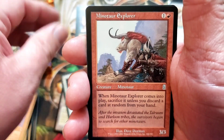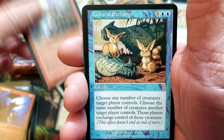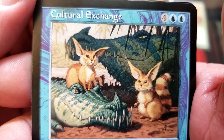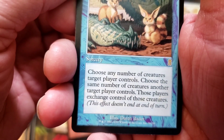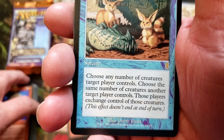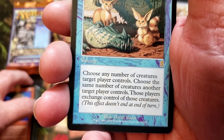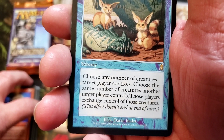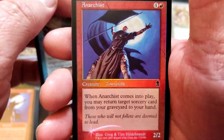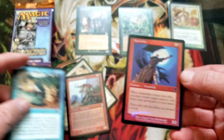Luminous Guardian — I think we might actually have a foil in here. Minotaur Explorer. Look at that. Cultural Exchange — I don't even remember this card. 'Choose any number of creatures target player controls, choose the same number of creatures another target player controls, those players exchange control.' And a foil Anarchist!